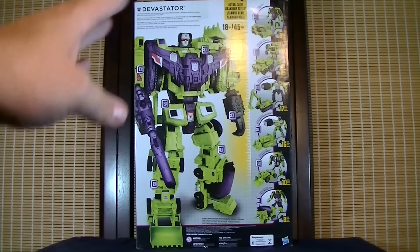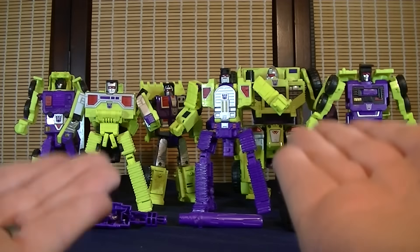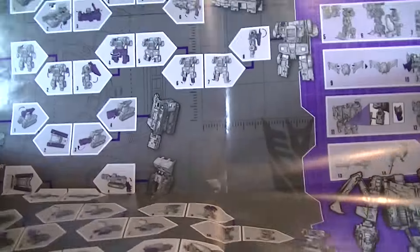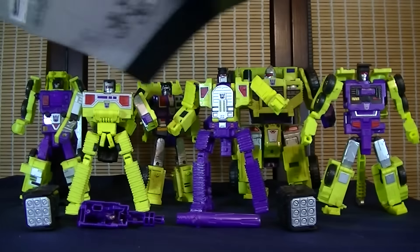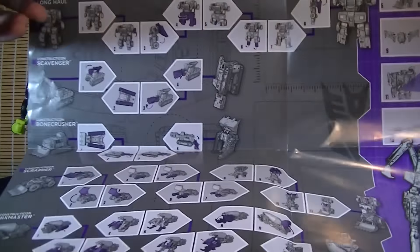And that's pretty much it for the packaging — let's get this guy opened up out of his cardboard prison. Now that we have the Constructicons opened up, first I'm going to go over some of the extra stuff that came with, starting with this giant poster-size instruction sheet. On the front it tells you how to get the Constructicons from their vehicle form into robot form, and on the back it tells you how to get them into the Devastator form.